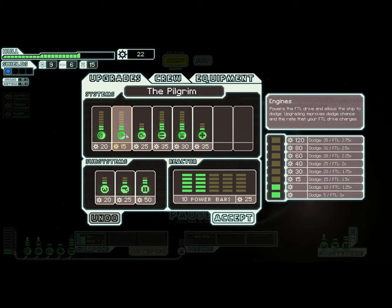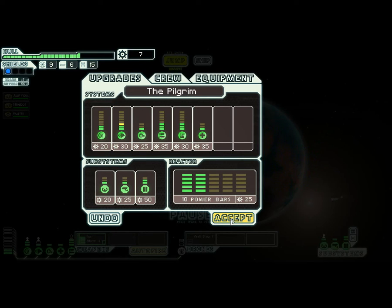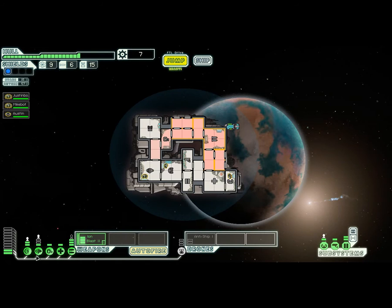Since I'm focusing on stealth, I'm gonna upgrade my ship's engines so we can get away from conflict faster. Also looks like I might wanna upgrade my O2 system soon, since I do have a penchant for venting atmosphere.